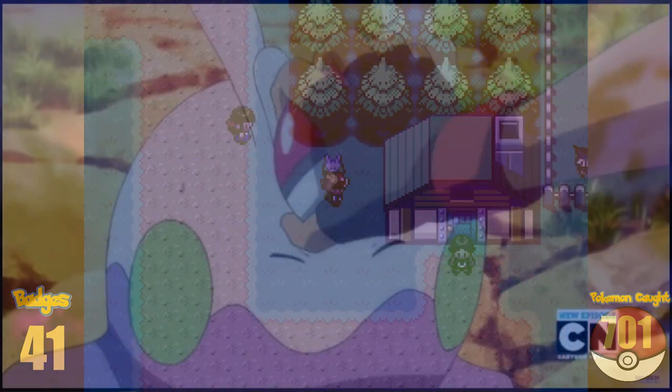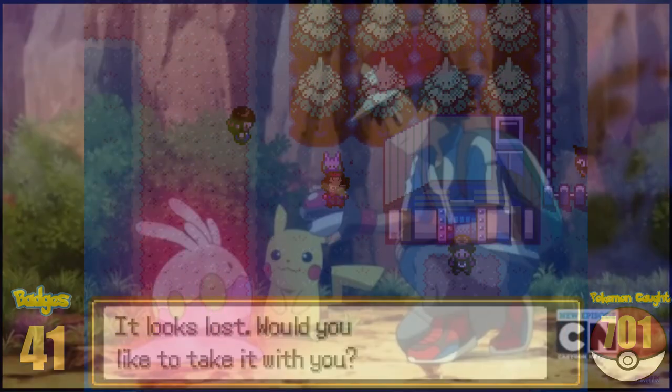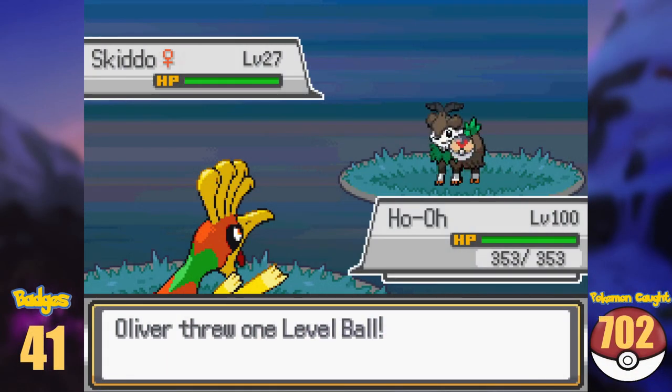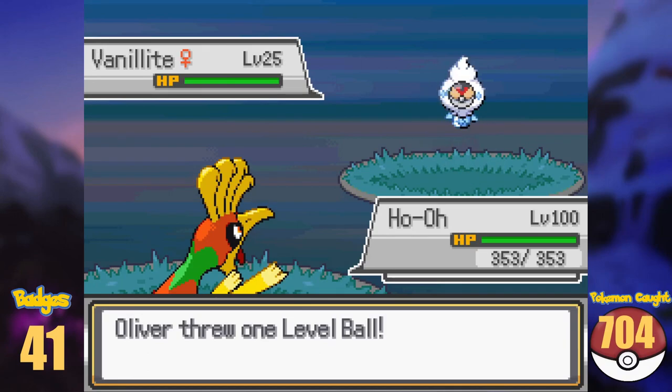Soon after, we make our way to Route 12, and take an iconic Goomy with us. Besides that, we pick up the Altarianite, and capture Flabébé, Skiddo, Gogoat, and Vanillite.